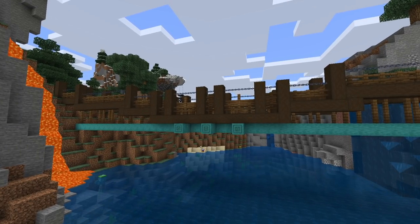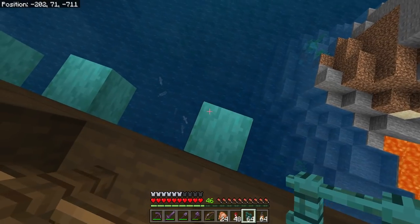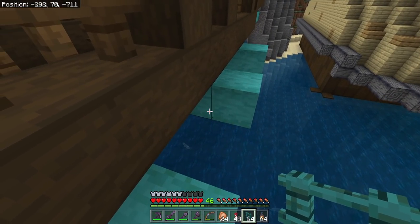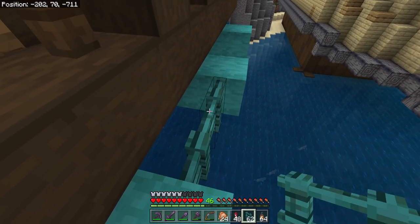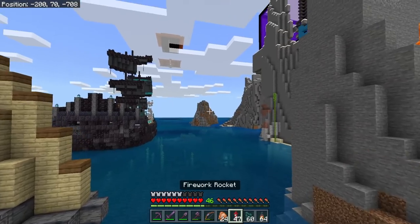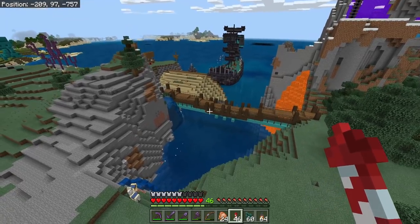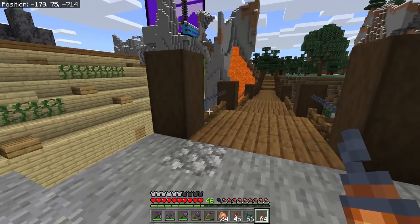The bulk of our build is done with just a few more detailing items. The first is dropping down here onto these warped log beams and putting some fences in between them, just like this, to make them feel connected up. Let's take a look back — I really like it. It just adds a little bit more depth to that little support.